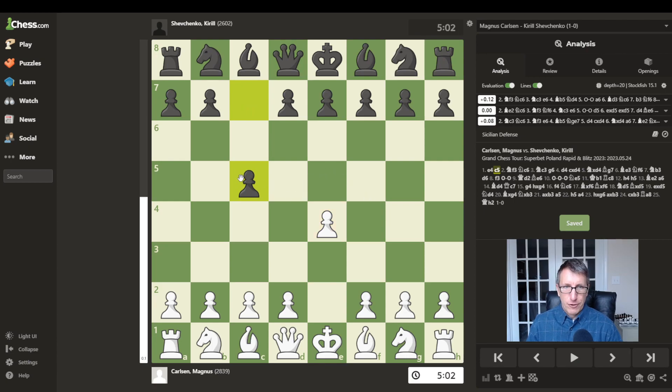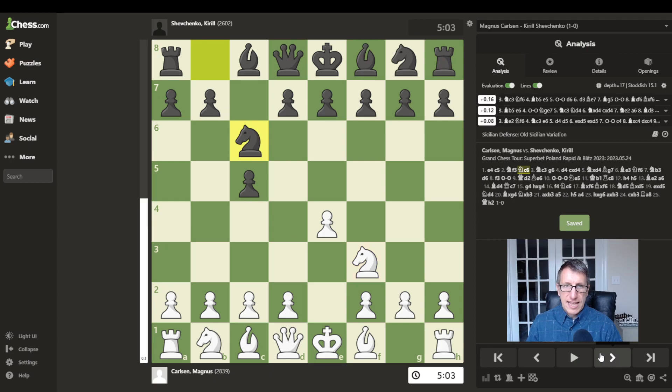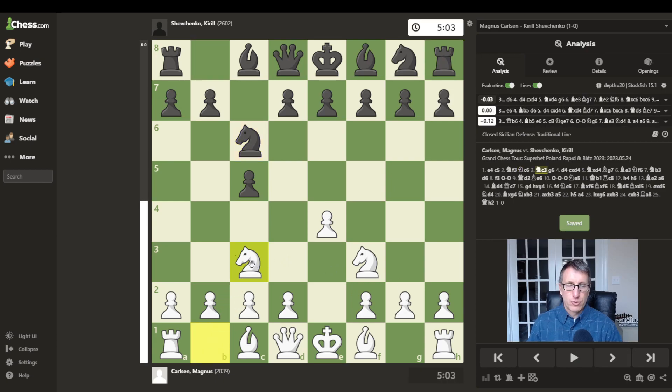The Sicilian is a counterattacking opening, where instead of playing symmetrically with e5, c5 is played to help control the d4 square. Now we have knight to f3 to help fight for the d4 square, and then knight to c6, putting even more pressure on d4. Carlsen plays knight to c3, developing his other knight to help protect the e4 pawn and control the d5 square, which is a common theme in the Sicilian defense, where if black can play d5 with his d-pawn, that usually frees up black's position and gives his pieces more room to maneuver.